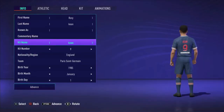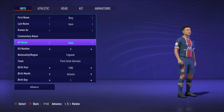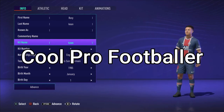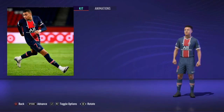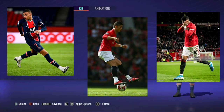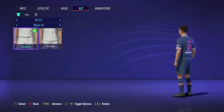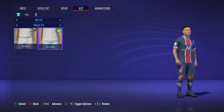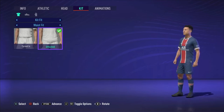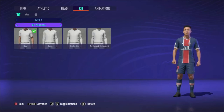Yo, what's going on guys, RGV2 here back with another FIFA 21 video. In today's video I'm going to be giving you guys a tutorial on how to look like a cool professional footballer — you know those footballers, the Mbappes, the Ronaldos, the Rashfords — you can see the accessories they're wearing on their arms, the way they've done their socks, the boots they're wearing, the turtlenecks. I'm going to show you how to look like those young stylish footballers.